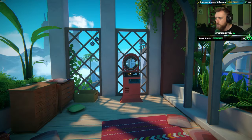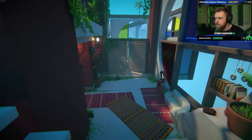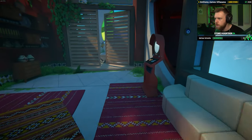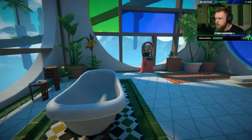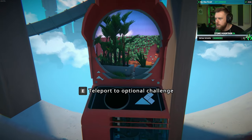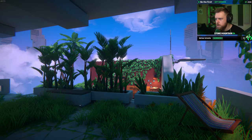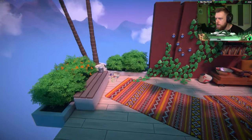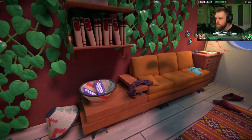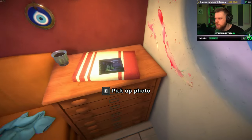Revisit levels. So we completed that level. Maybe that unlocked the next one downstairs, because this brought us back to the main room. I think this is the one that was locked — teleport to an optional challenge. Teamwork, make a dream work. Challenge time, huh? Rotate.